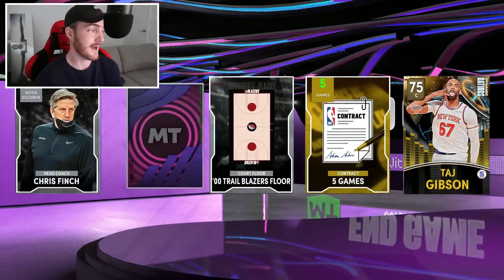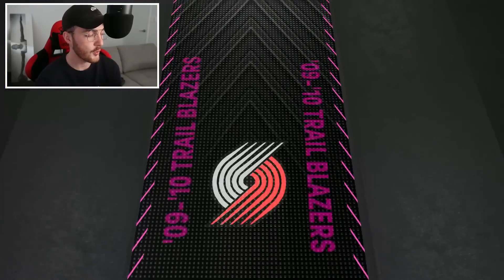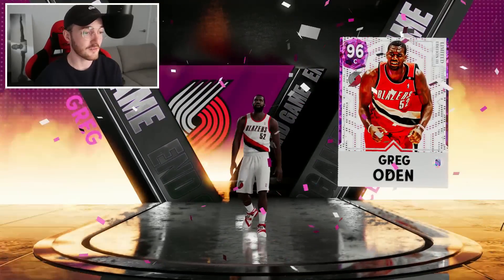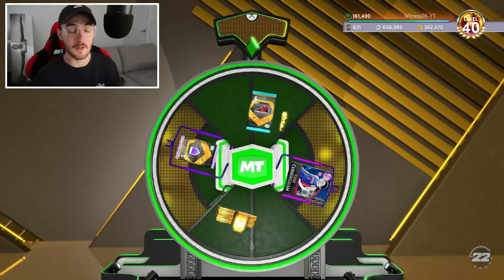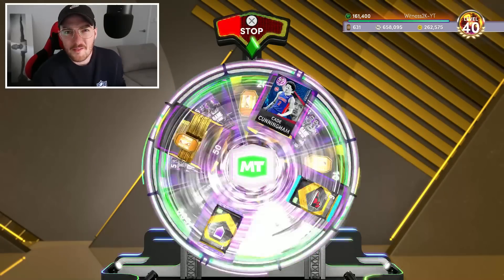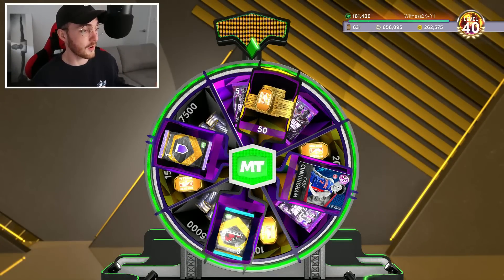I want to see free dark matters - it is not often that you get free dark matters. Western center, 52 from Portland - it's Greg Odin. Going to interrupt the pack opening because we got the weekly spin the wheel. Let's spin this and see if I can land on some end game packs. What do we got? End game - let's freaking go! I got a free end game pack!